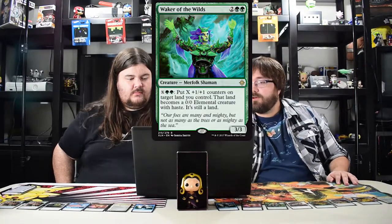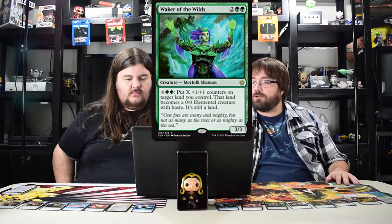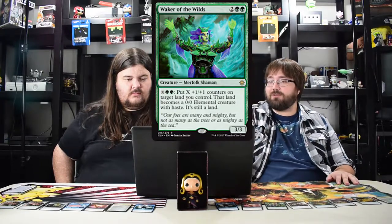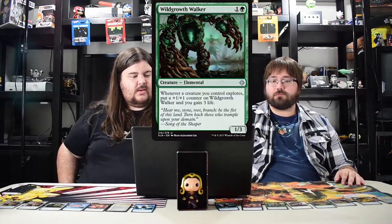Waker of the Wilds costs four plus X and two green — put X plus one plus one counters on target land and it becomes an elemental creature but still a land. Good in limited, probably won't be played much outside of maybe a merfolk EDH deck.